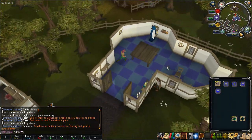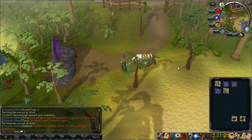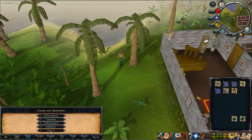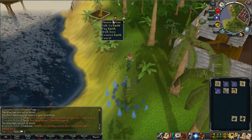I've done the hard Ardougne Diary, so I can go and get 150 pure essence every day from Wizard Cromperty in the north-east corner. After this I'm going to chip a house teleport tablet to Brimhaven and go there so that I can get the free 40 pineapples and 40 apples every day after completing the Karamja Elite Diary.